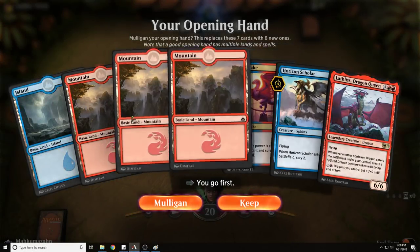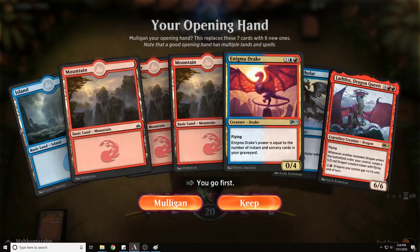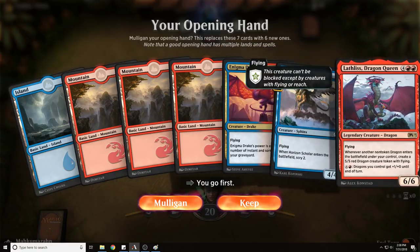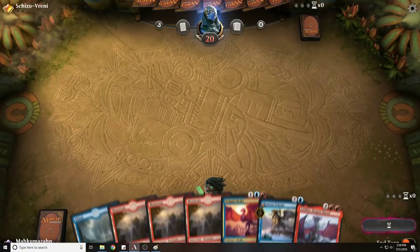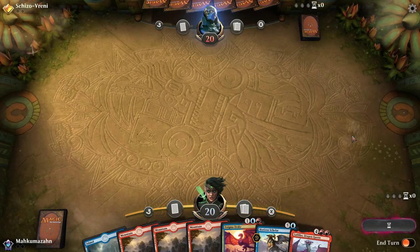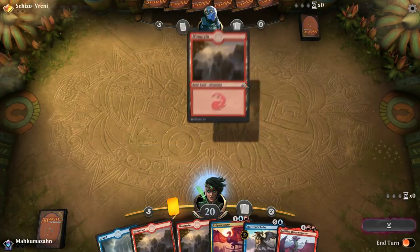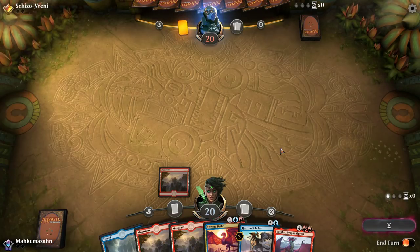Back for match one. We have a not-great hand but a playable one. Enigma Drake, even if it's not going to get on the beatdown for quite some time, is still a 0/4 blocker — a pretty good wall for three mana. We do have some great top end: Lathless Dragon Queen and the Horizon Scholar will both do great work if we get up to six mana. My opponent took a moment, decided to take a scry, and scryed to the bottom. We'll put some fear into them by playing our mountain first, even though we're probably not going to be that aggressive of a start.